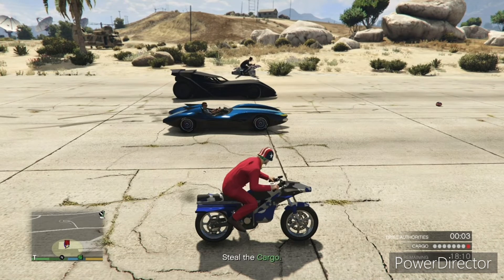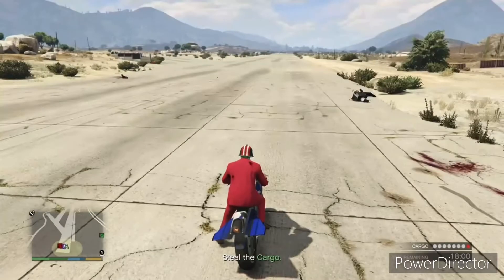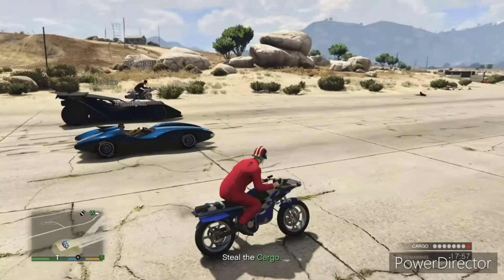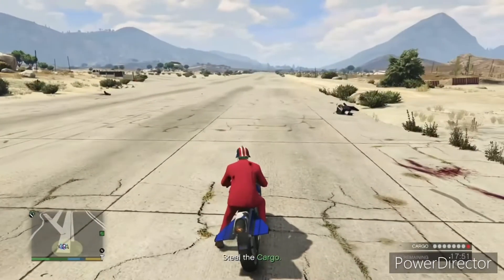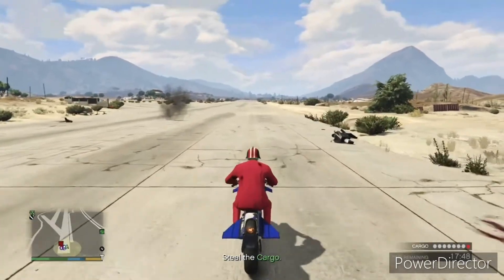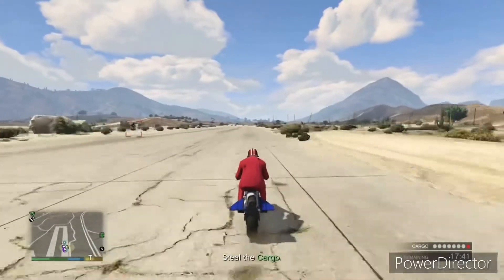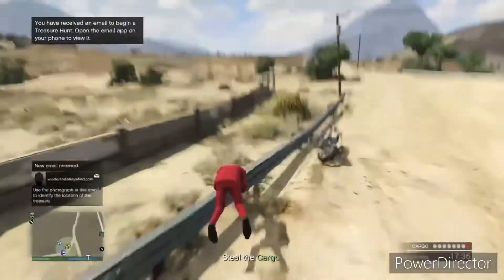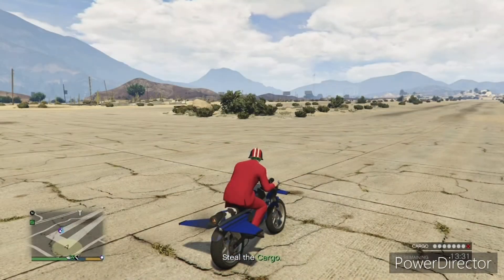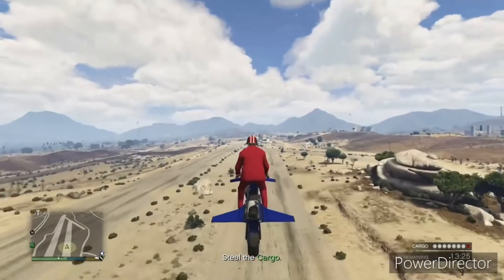Here we're doing the speed test — the Mark 2 versus the Scramjet versus the Vigilante versus the Oppressor — to see how fast they go. We're starting on the sticky bomb when it blows up. All these cars have boost. As you can see, the Oppressor Mark 2 takes the early lead, I start gaining on them, and out of the corner of my eye I spot the Vigilante. The final order is: Mark 2, Vigilante, Oppressor, then Scramjet.